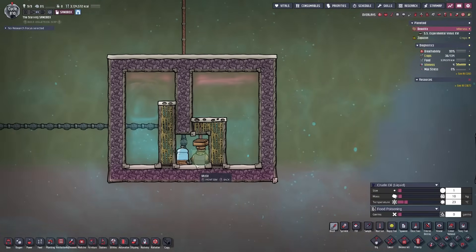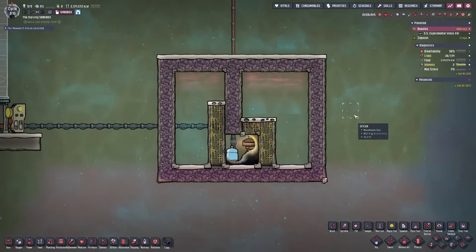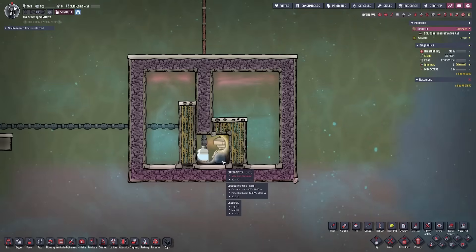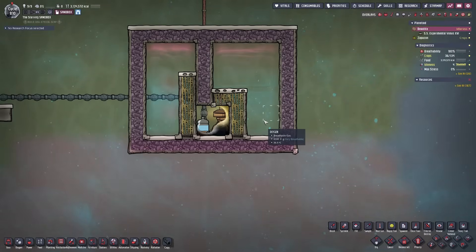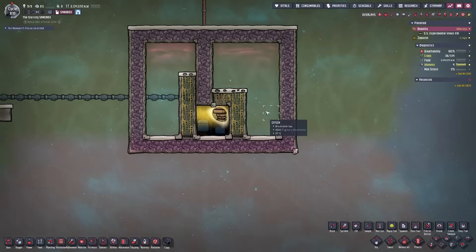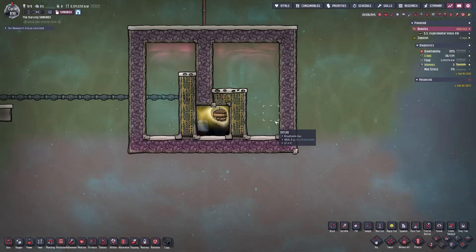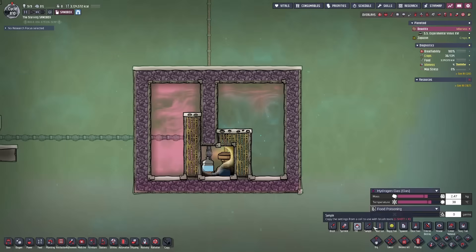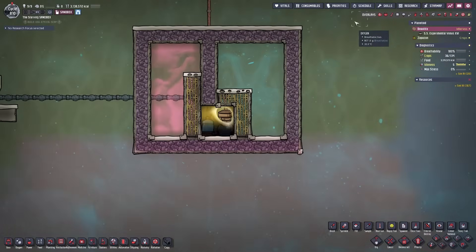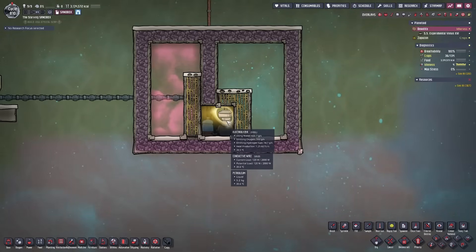We're going to take our crude oil and brush it at the base of the electrolyzer, then take our petroleum and brush that over the electrolyzer. At first it's not going to work out very well because the gases haven't achieved separation yet. In an endgame scenario, this is easy to achieve by vacuuming out both sides of the chamber, or using a gas pump on each side and vacuuming out the contents until the gases naturally separate and stabilize the Hydra. Once we've achieved this separation, the electrolyzer is going to produce hydrogen and oxygen indefinitely without overpressurizing.